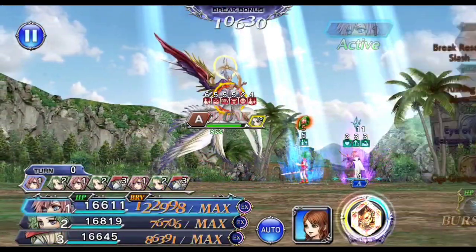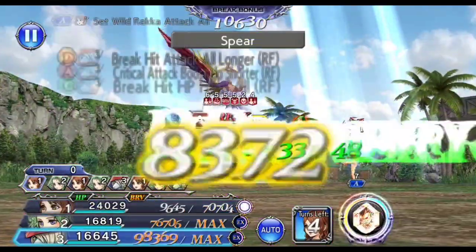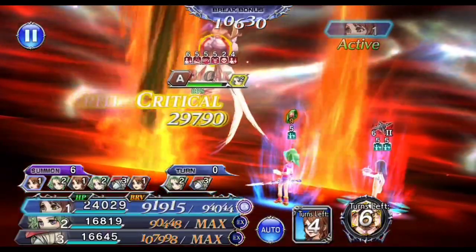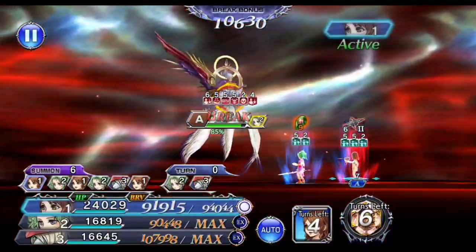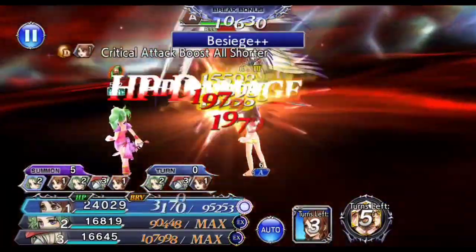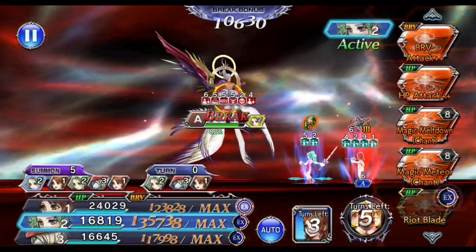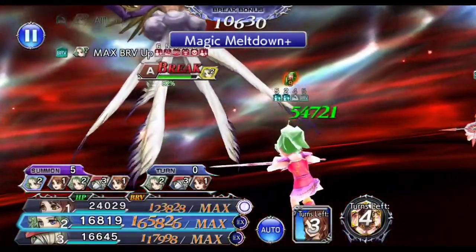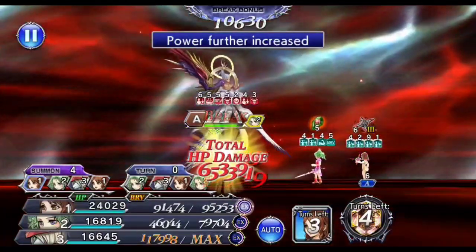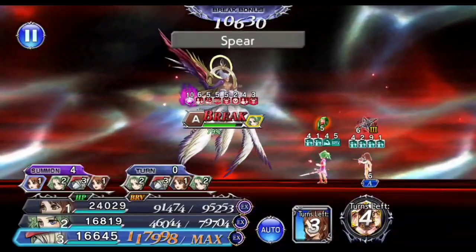Once that's done, swap Lightning out for the Cissnei friend support. Use additional ability before you pop summon — that's quite important. Popping Ifrit summon here is really critical because the goal is to give Ifrit's buff to Cissnei, and then Cissnei will never get another turn for the rest of the fight after summon mode is over, which means she retains Ifrit's buff. Paired with a 5/5 ultimate weapon Cissnei support and Terra's burst aura, Cissnei can do a tremendous amount of off-turn damage.